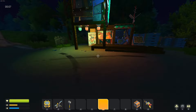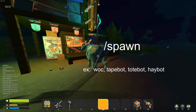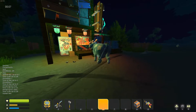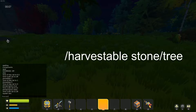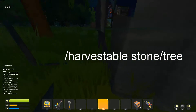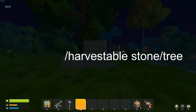Another command you can use is /spawn. For example, you can spawn a walk. I'll also list some other things you can spawn. Next, we have /harvestable — so if you do /harvestable stone, it'll spawn a stone harvestable node on you.